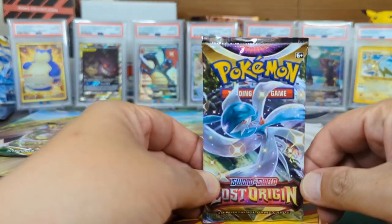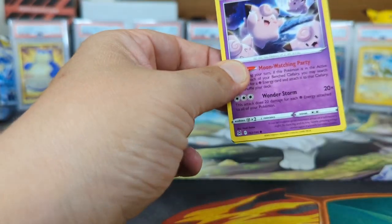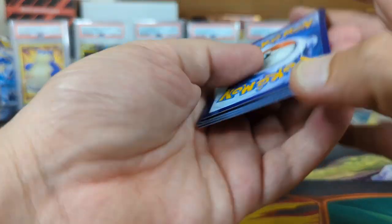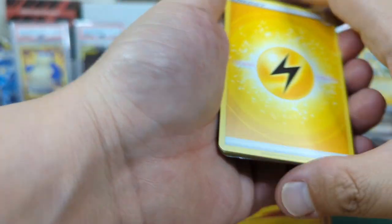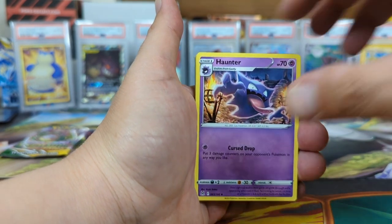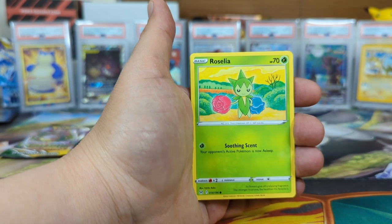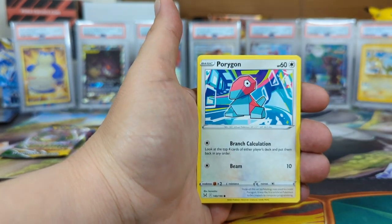One more Lost Origin and then into Evolving Skies. So far we got a hit every pack from this whole box — I highly recommend you guys go out and get it while prices are low. This box has had a hit for everything so far. If it gives us a hit with Evolving Skies, this is a god box — every pack had a hit. Clefairy, Inkay, got a Porygon.